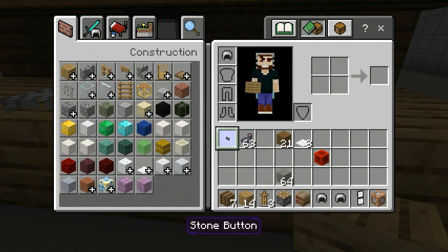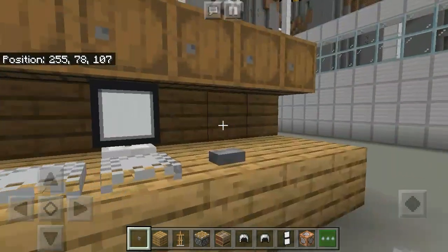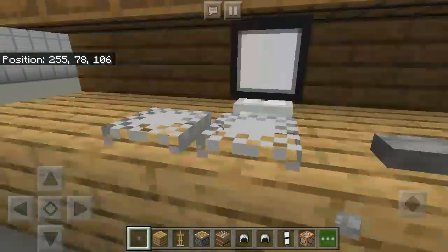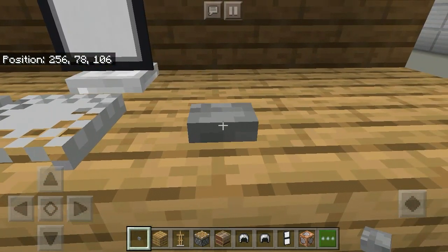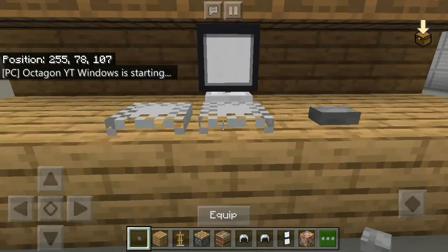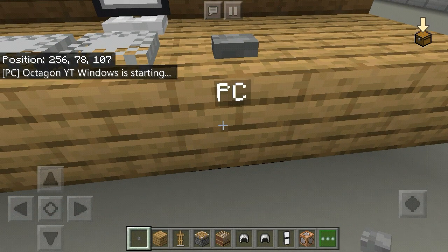Now place the mouse, which is a button, above the command block and our computer is ready. Looks like we need to change the command a little bit, so let's do it — remove the app from it.